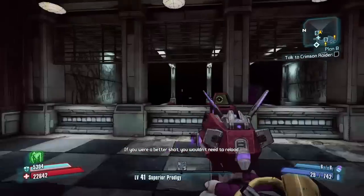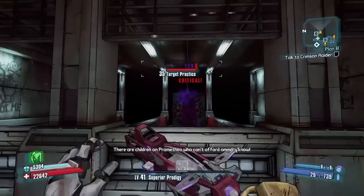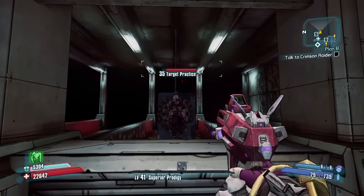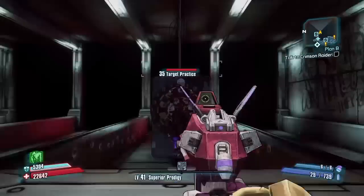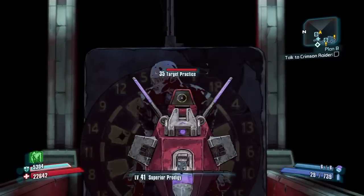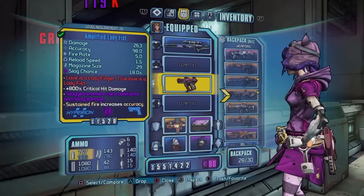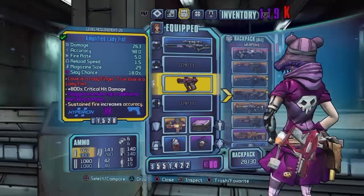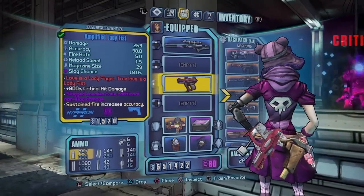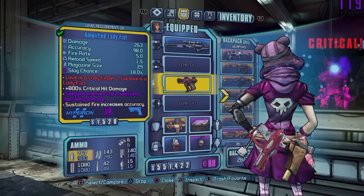You can stop there with the Morning Star glitch, but what I've found out is that if you have a Lady Fist with an elemental effect such as slag, corrosive, or anything like that — get a critical hit and then open up your menu to pause the game. You can see I still have the critical hit and the enemy is still slagged. You need the element because the enemy needs to be under an elemental effect right now.